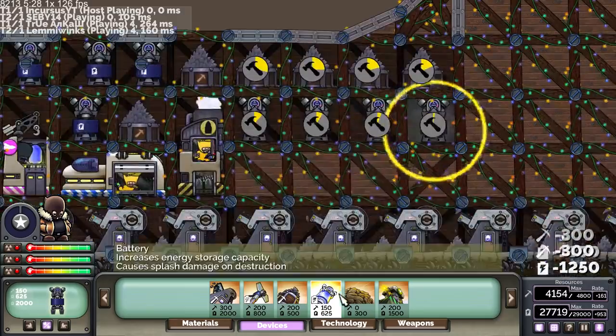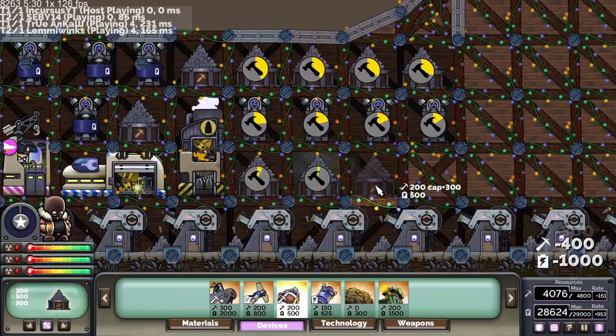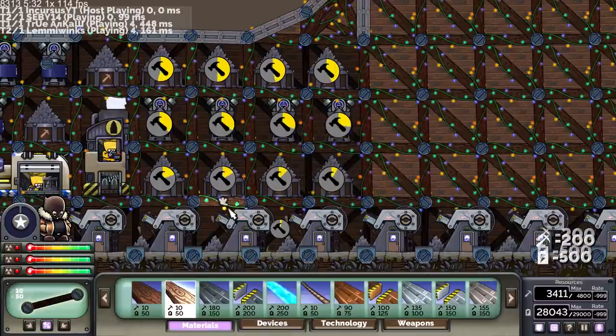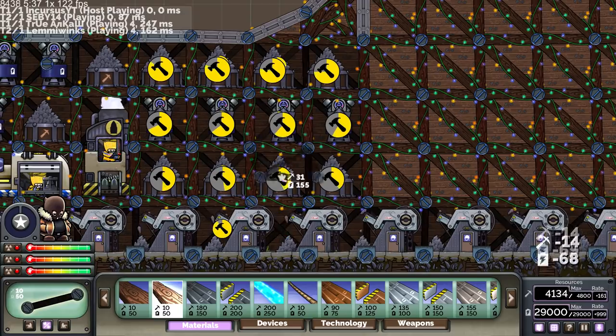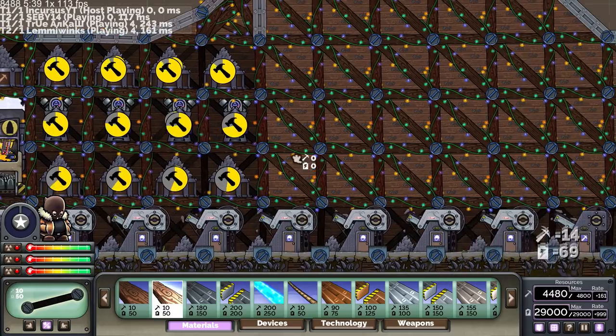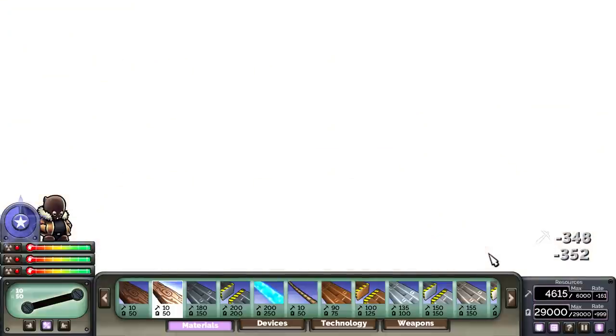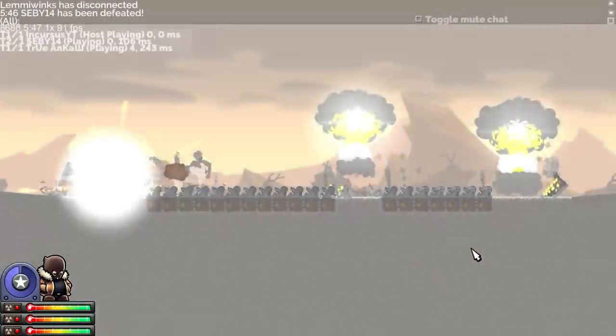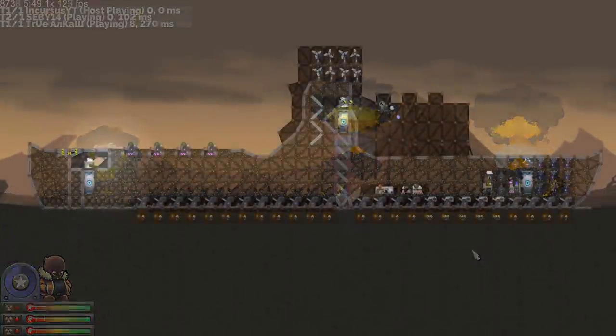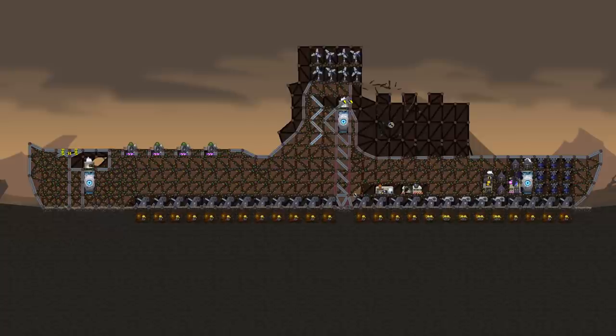I speak poorly of my teammates a lot and it's not fair. I get so burned by someone who goes on griefing sprees. For those wondering what happened, it actually wasn't purposeful — it was just them trying to T3 mortar after not correctly setting up their base, causing this.